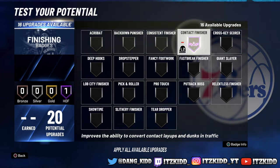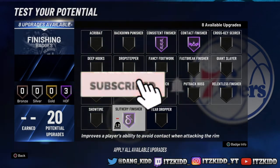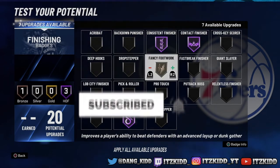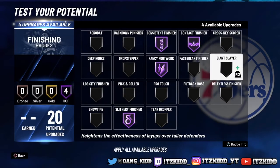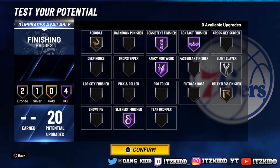For finishing badges, you want to max out Contact Finisher, Consistent Finisher, and Slithery. Then put some into Fancy Footwork, a little bit on Giant Slayer, a little on Relentless, and a little on Acrobat.